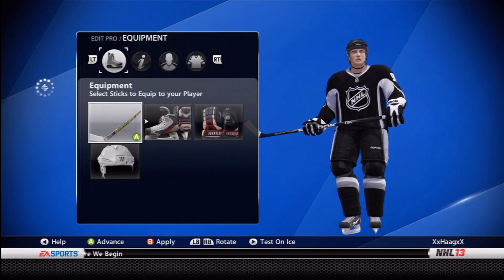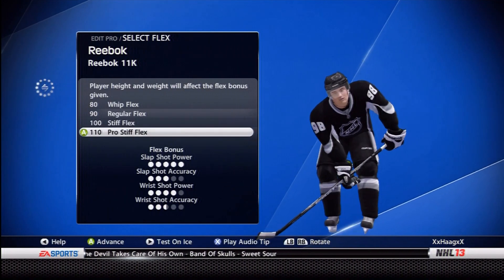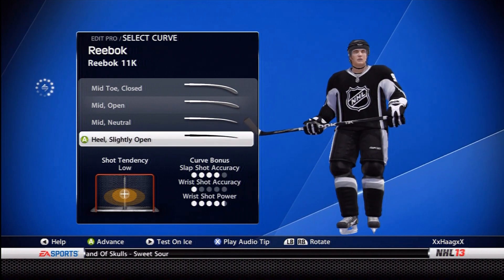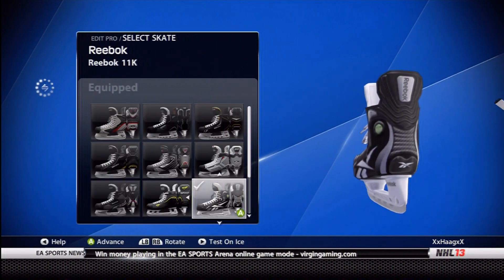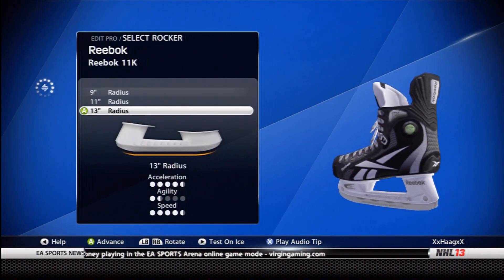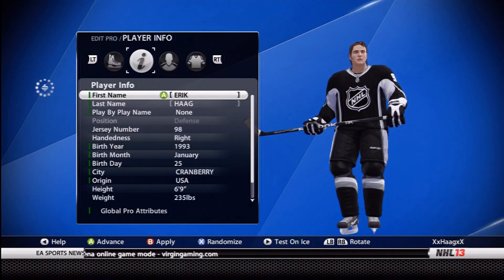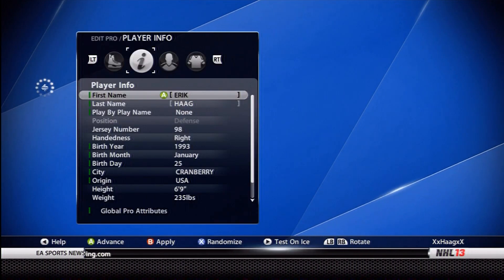Going over equipment now. I always use a Reebok 110 Pro Stiff, heel slightly open — a stick I will exclusively use on defense. I don't think there's any need for anything else. Also, 11k skates with a 13-inch radius. Now if you're someone who likes to pinch up as a D-man, this is not the skate for you. This is a 6'9", 235 is how I have my defenseman set up.